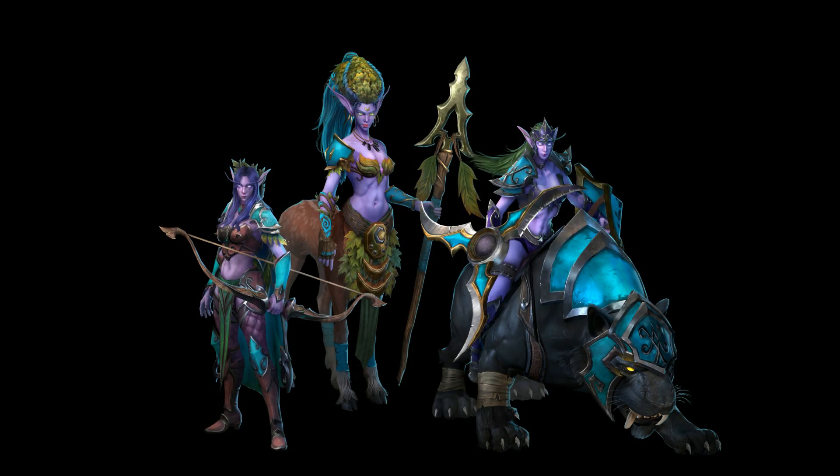Here we have some night elf units. We saw Archer and Huntress before — it's the first time for me to see the new Dryad. Maybe this is how she is supposed to look, but I think her torso looks too much like a night elf. They should perhaps change the skin color, and the head should be made just out of leaves, in my opinion.